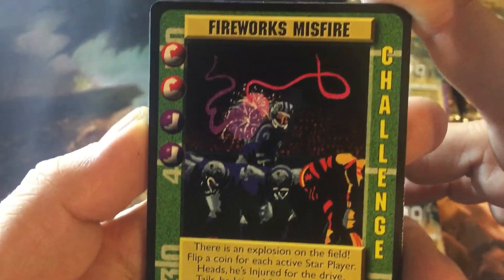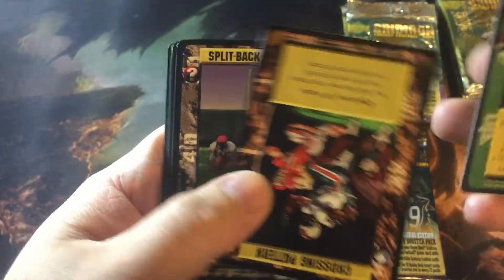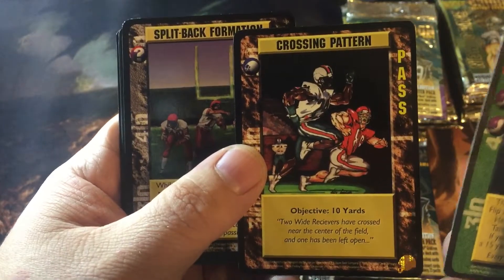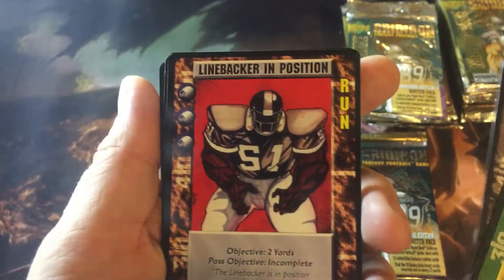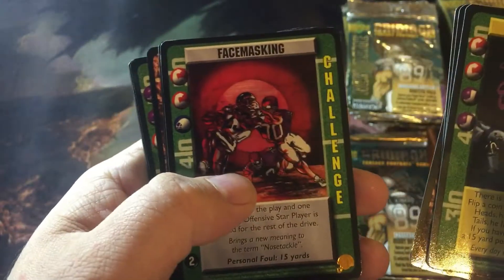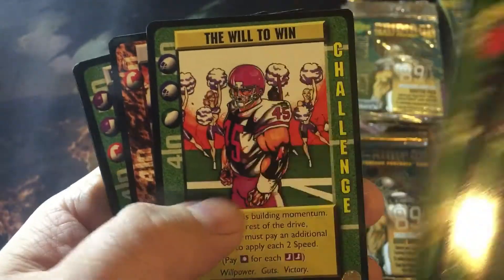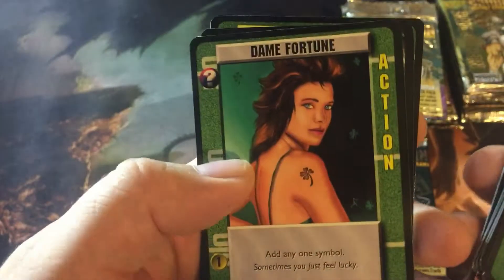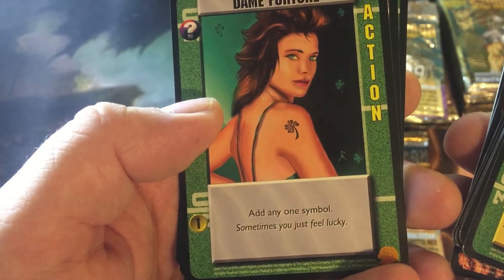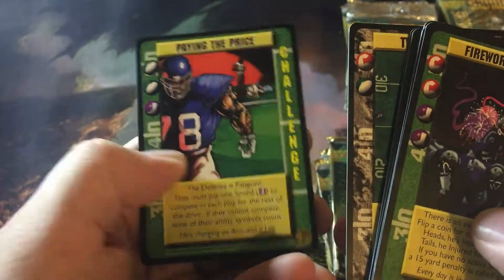I thought they'd be more like sports cards but they're actually like a trading card game. Fireworks misfire - whoa, upside down cards. Crossing pattern, split back formation, linebacker in position, face masking - that's pretty cool. Long range field goal, try for it, the will to win, flood the line, flush the quarterback. Dame fortune - add any one symbol, sometimes you're feeling lucky. Two tight ends, paying the price.